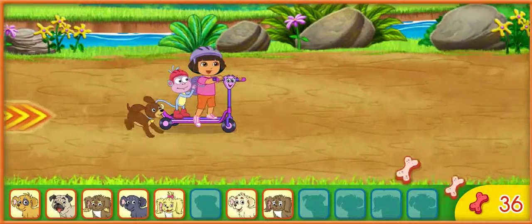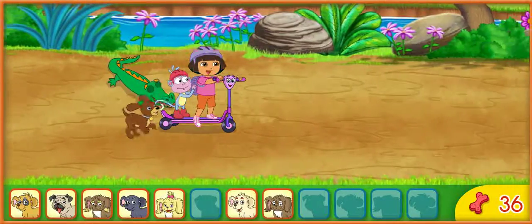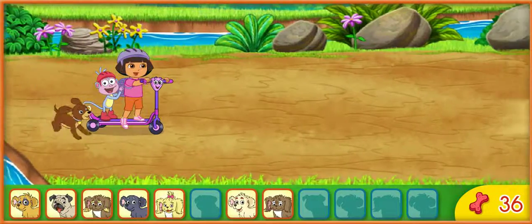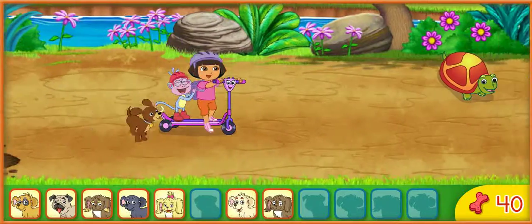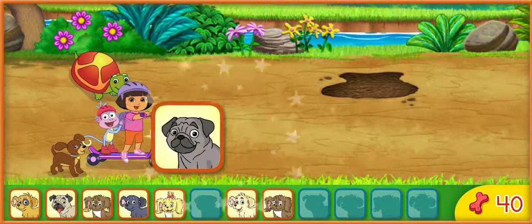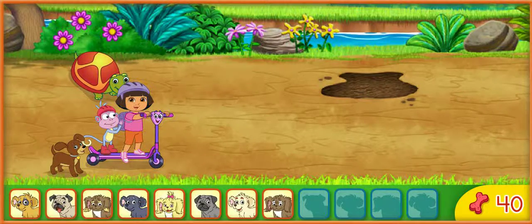Way to go! Remember, press the up and down arrow keys to move around things in our way! Eight puppies! ¡Ocho perritos!